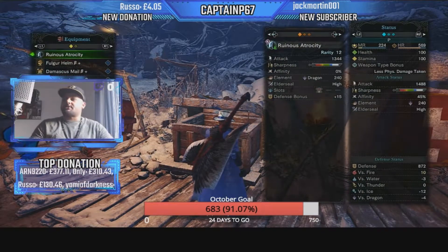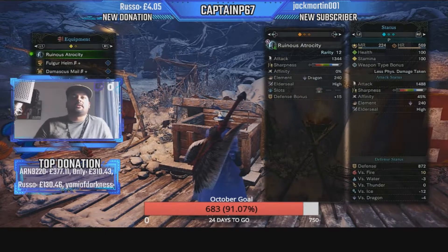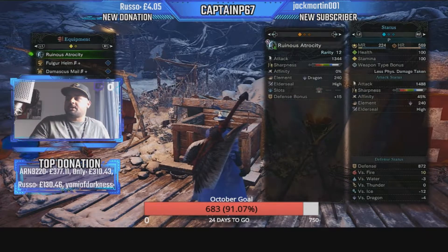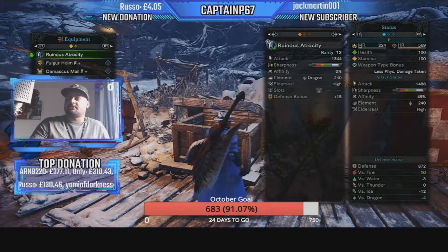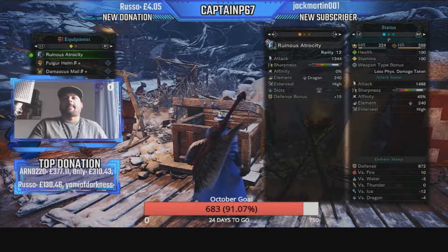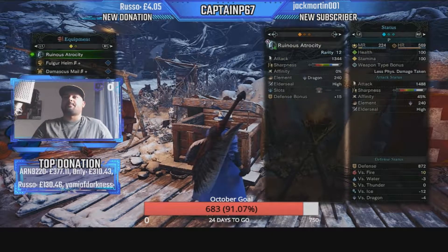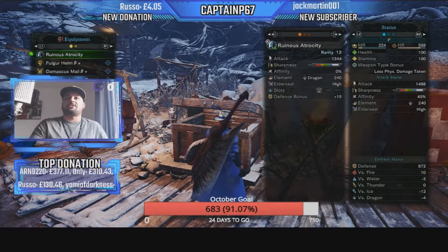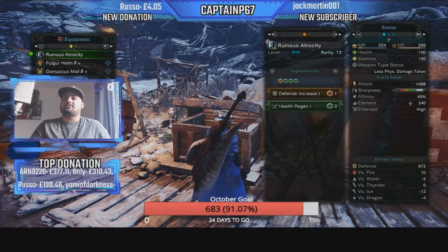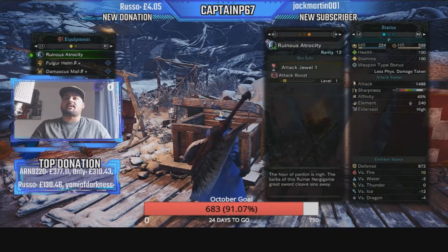We're going for the Ruinous Atrocity today. It's a base attack of 1344, Dragon damage of 240, very high Elder Seal, and one gem slot. I've added a Defense increase and Health Regen augments for survivability, plus one Attack gem in there as well.